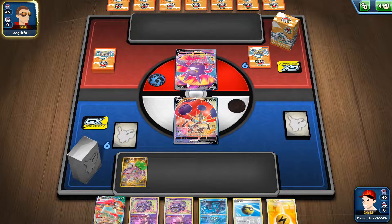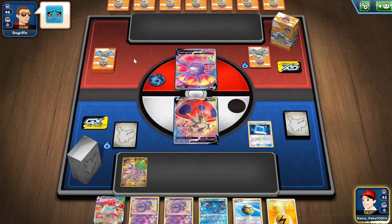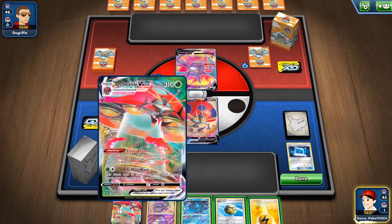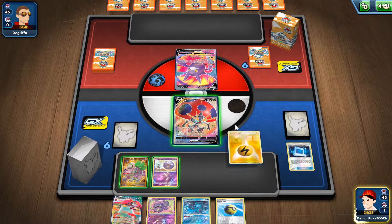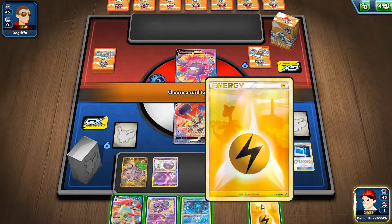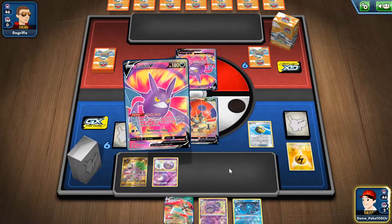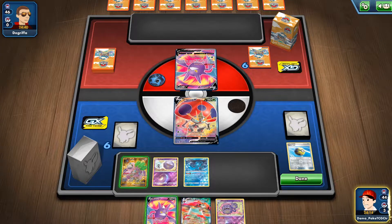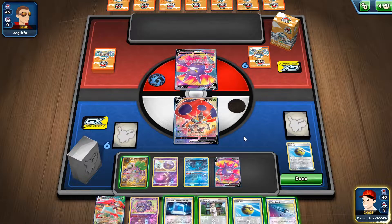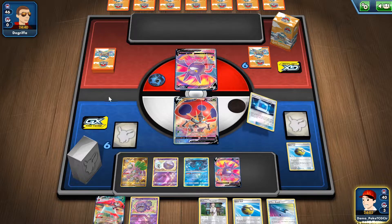My opponent started with Crobat V — that's so bad to see. I'm gonna grab myself one copy of Koffing and go with that. Quick Ball play, and we'll discard this energy at the end for the Crobat play. I'm gonna put Fiona on the bench and do the Crobat play — unfortunately no energy card. What a mess.